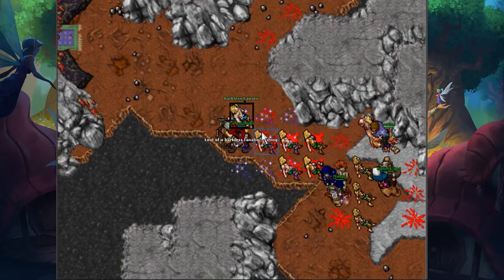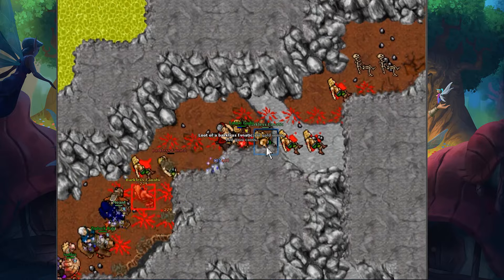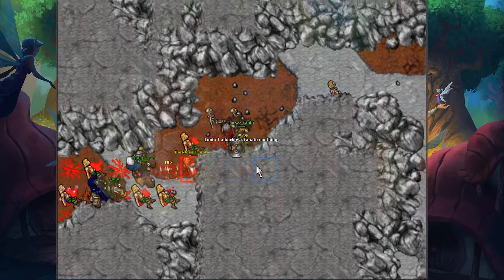But during a double experience event, when everything is taken and you need to think outside the box, then it becomes a good alternative. So let's break down the lap we use.